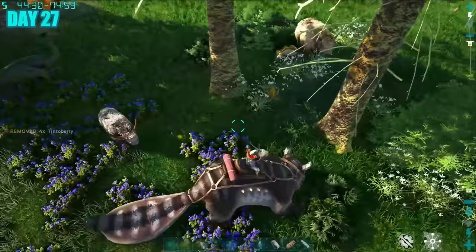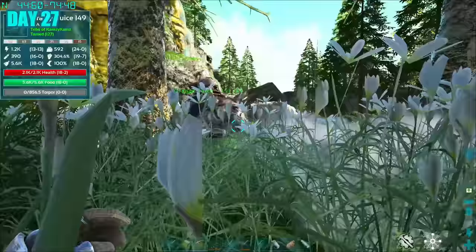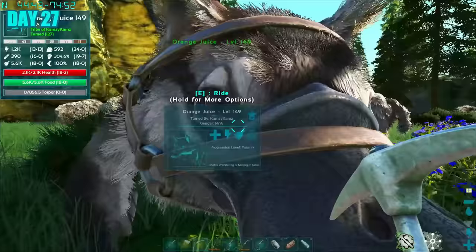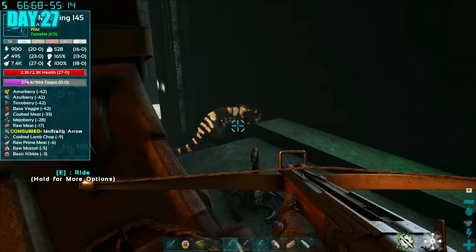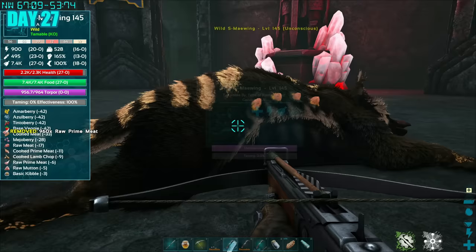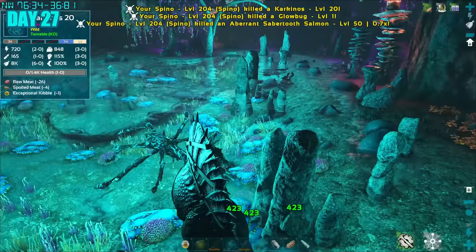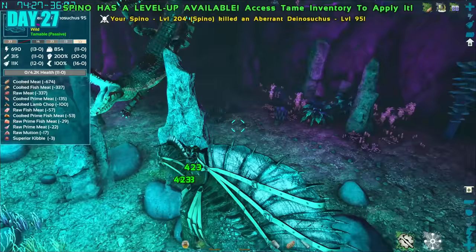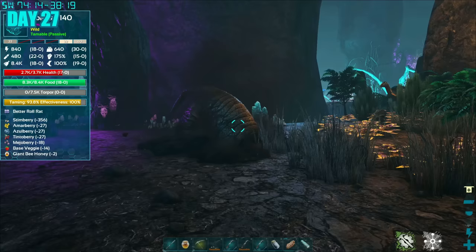Day 27, I was off to get that roll rat, but first I needed some honey. Luckily on this map you find honey almost anywhere, and I grabbed a stack of it before heading back into the aberration cave. But just before taming the roll rat, I spotted a 145 S-type Meiwing — I couldn't pass up this opportunity. I tranked it with as many trank arrows as needed, gave it prime meat, and waited for it to tame up. Back at the roll rat, I cleared the area of nasties with my Spino, then gave the roll rat the honey it needed and waited. And peeps — we just tamed a freaking high-leveled roll rat!